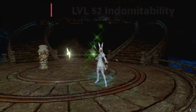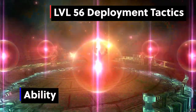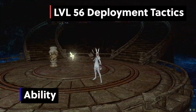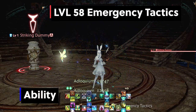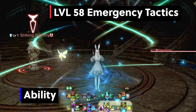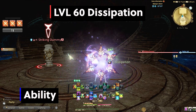Level 52: Indomitability — a free party-wide heal using an Aether Flow stack instead of casting Succor. Level 56: Deployment Tactics — this is tricky. If you have a shield on yourself, you can use Deployment Tactics to extend your shield to other party members. You can also use it on other party members to extend their shield to everyone else. I really only use it when there are stack markers and everyone is grouped up. Level 58: Emergency Tactics — with a 15-second cooldown, this allows Adloquium to turn into a large direct heal instead of a healing shield. I use it after big room-wide damage or tank busters. It works for both Succor and Adloquium.